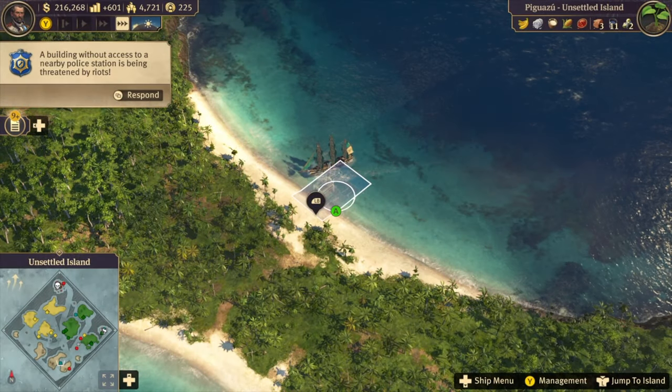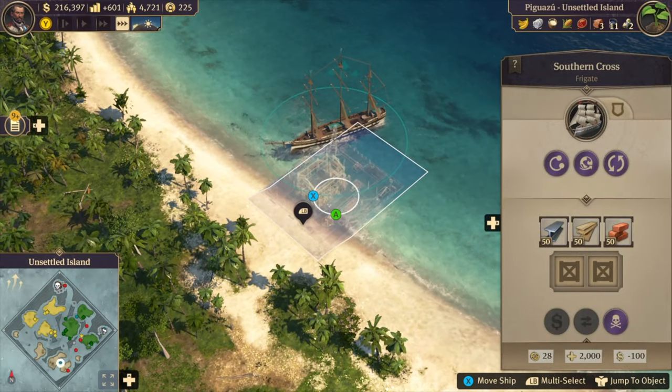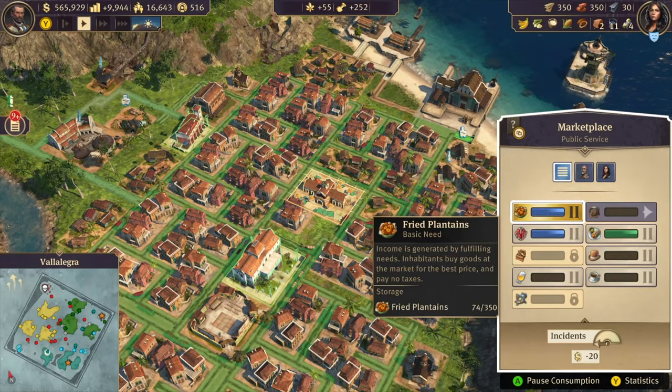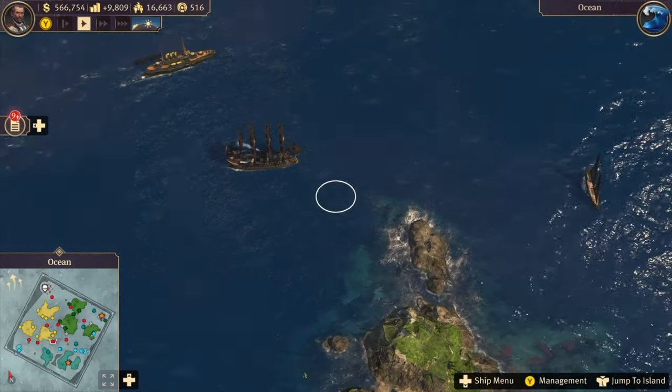Tip 21: If you send ships to the New World after you've discovered it with an expedition, without colonizing a new island first, the ship you send will stop at a random location in the New World — even if you colonize a new island right after. So this might be the reason you've lost your ship, or the pirates got to it first.